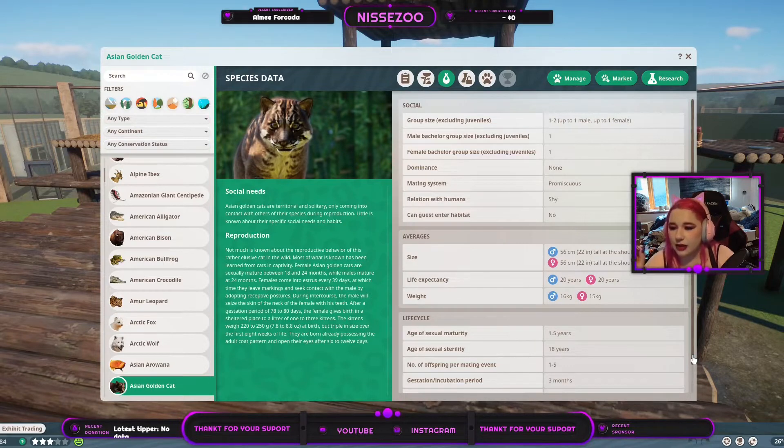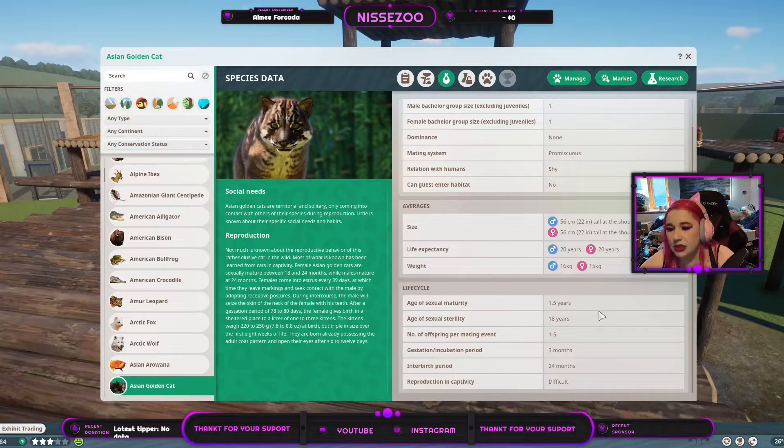They are 56 centimeters at the shoulder, or 22 inches. They live for around 20 years. The male weighs around 16 kilos — that's 32 pounds — and females weigh 8 kilos less. Age of sexual maturity is a year and a half, and sexual sterilization at 18 years. They get between 1 and 5 kittens every other year and they are pregnant for 3 months. They're supposed to be quite difficult to reproduce in captivity but we got this.